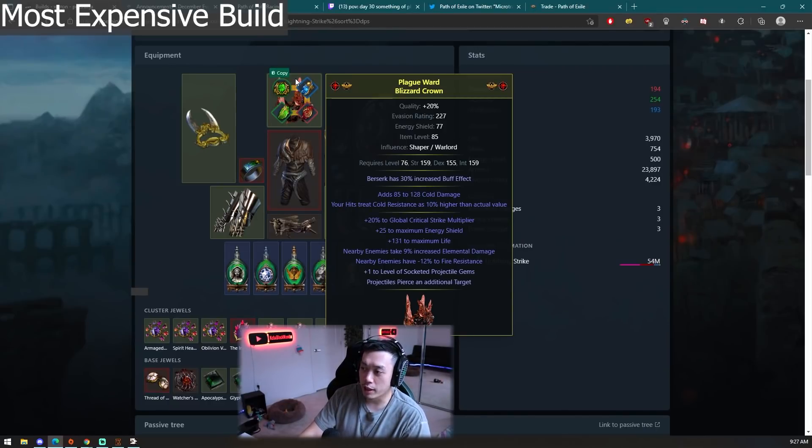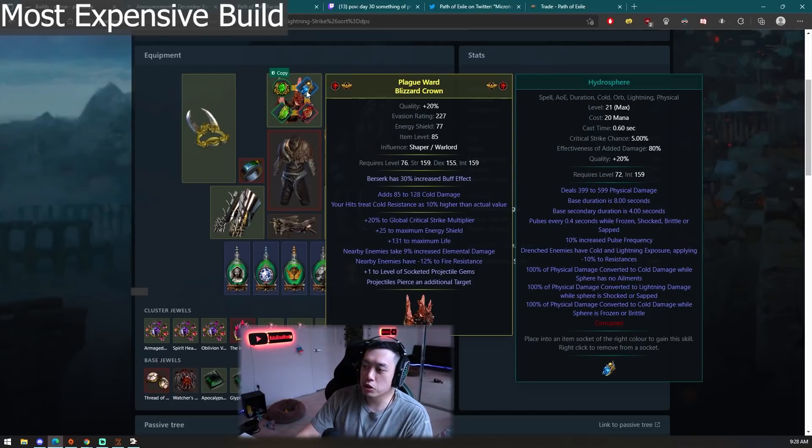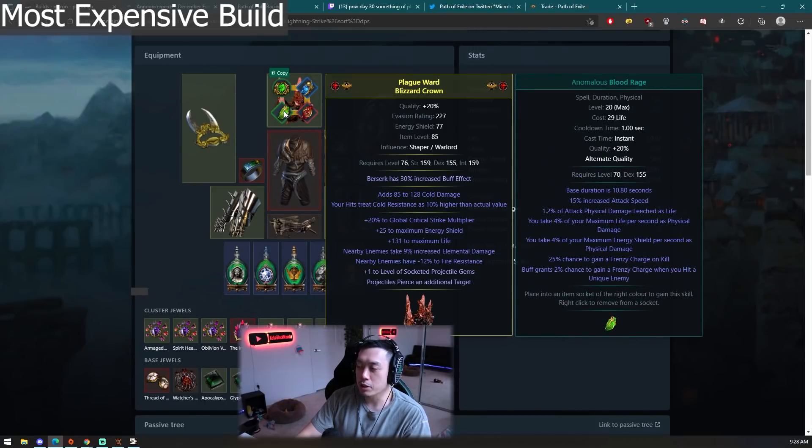The helmet is a shaper-warlord helm. Even in a normal version of Lightning Strike without Eternity Shroud you'd still want this helm. It's crafted using Awakened Orb combining nearby enemies take 9% increased lightning damage and elevated nearby enemies have negative 12% fire resistance. Then you reforge crit once you have an open suffix, and use suffixes cannot be changed with reforge life until you get a double T1 life roll. Super nice item, pretty much all T1s, but not the craziest thing to craft. He has Hydrosphere, Berserk, and Anomalous Blood Rage linked here.